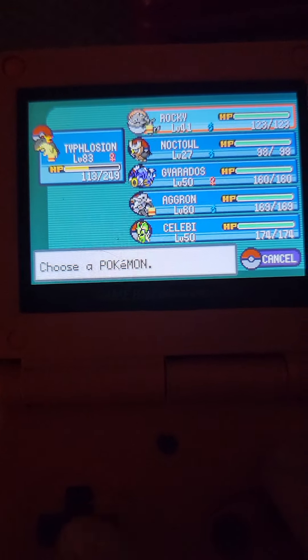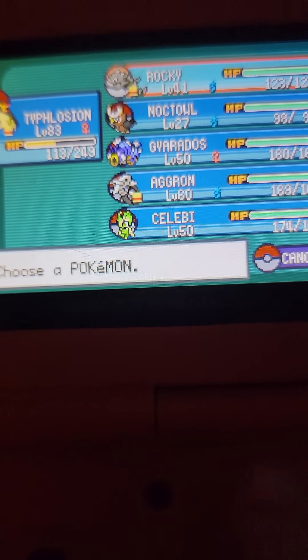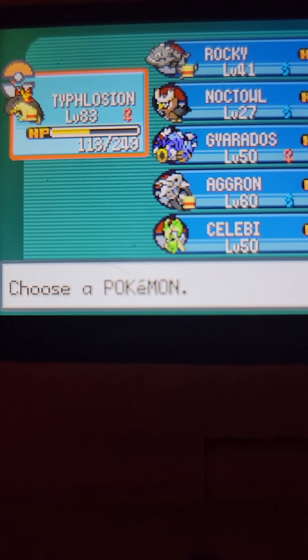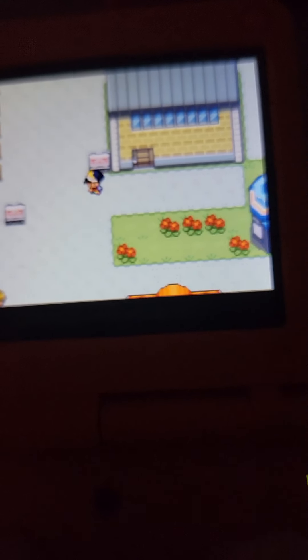For my case right now, I have it on Rocky — he's level 41. Equip your highest Pokemon in your first slot, which is my Typhloge at level 83. Come to Viridian City and come to this building right here — it is the Trainer House.